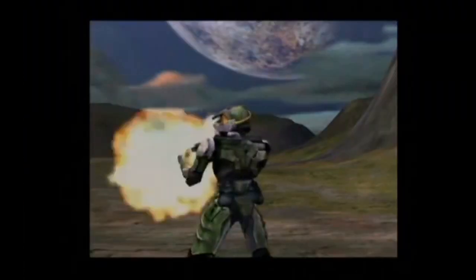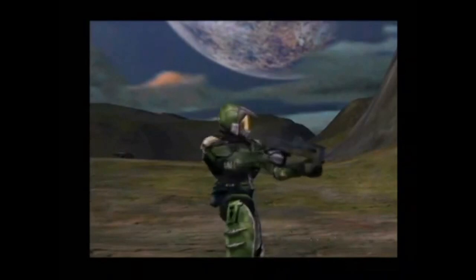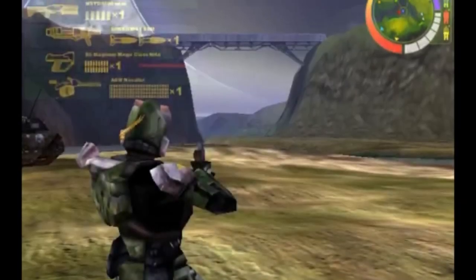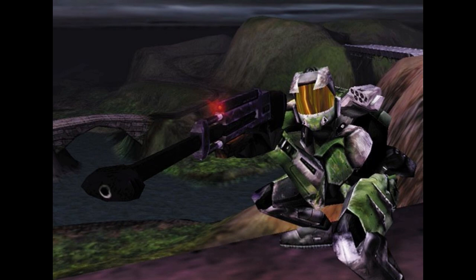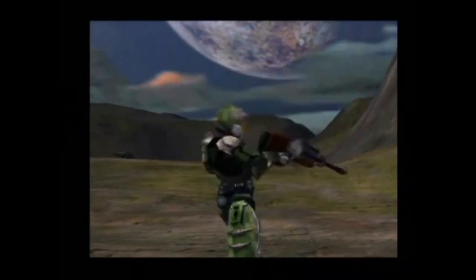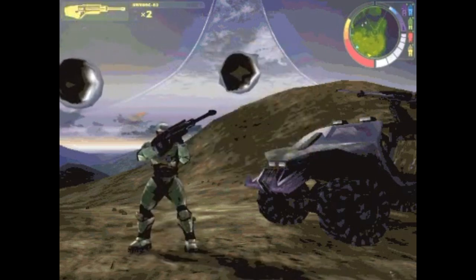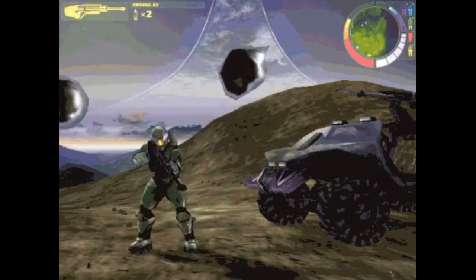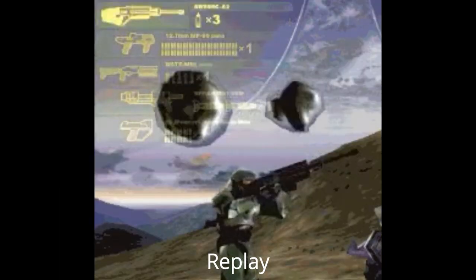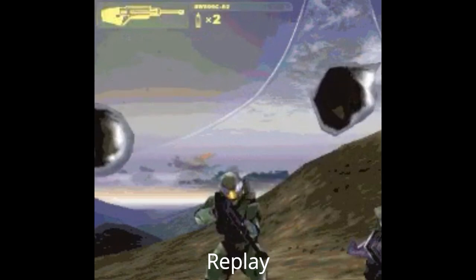The next weapon is the SMG, which gave off quite the muzzle flash when fired — not too big a deal since the game was a third-person shooter at the time. Up next is the human sniper rifle, referred to as 'the Shovel.' Looking at the design, both the stock and handle had a wooden finish. In the upper left-hand corner, you can see the bullet count remaining per clip, and the icon of the bullet indicates you can't fire again until it's relit, giving a good sense of the rate of fire.